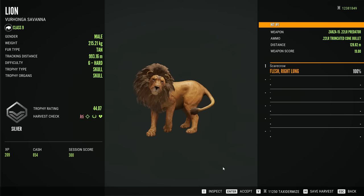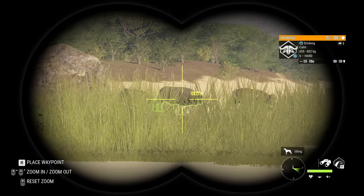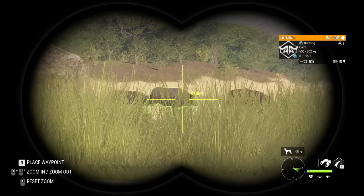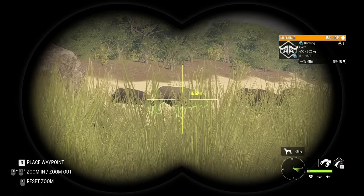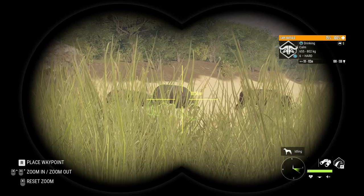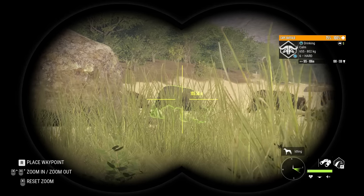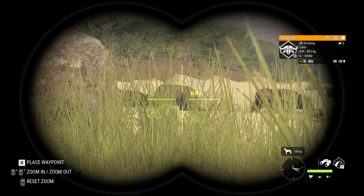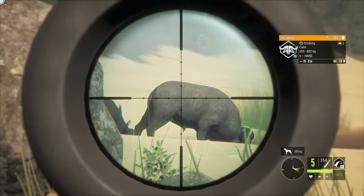The time has finally come to take down the king of Vurhonga Savannah. The cape buffalo can take a beating and is quite mean and aggressive — it attacks you more than anything else and is considered the toughest thing to take down on this map. It's only fitting it's the last thing we test the .22 on. After trying a lung shot, I also want to attempt a brain shot. We're about 95 meters away — this should be perfect.